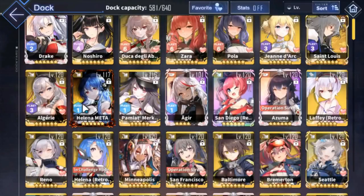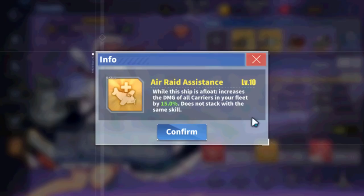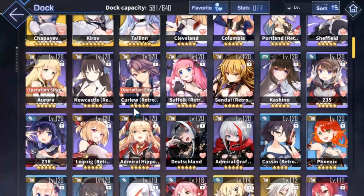Next we have Air Raid Assistance. There are a lot of ships with this skill — the most commonly used are Ardent, Steven Potter, Ugari, and Curlew. It's one of the best buffs for carriers: while the ship is afloat, it increases damage to all carriers in your fleet by 15%, and it does not stack with other similar skills. It's very, very good. Ships like Ugari, who has significant torpedo stats, help with carrier bombing setups.